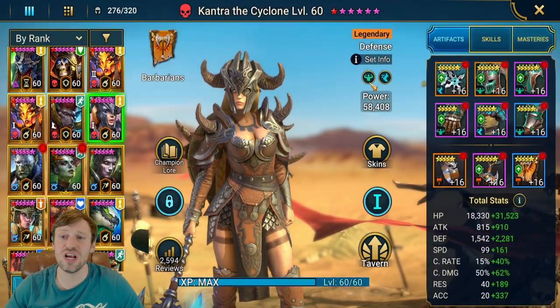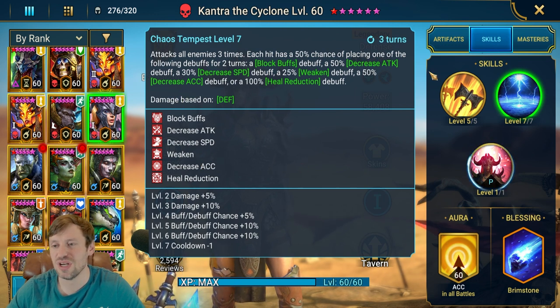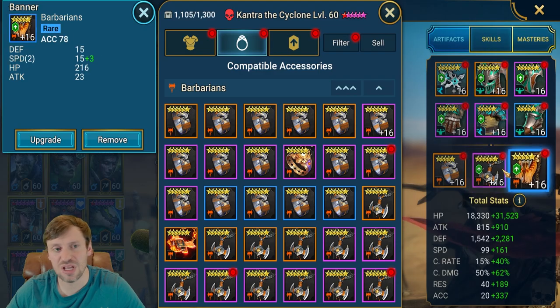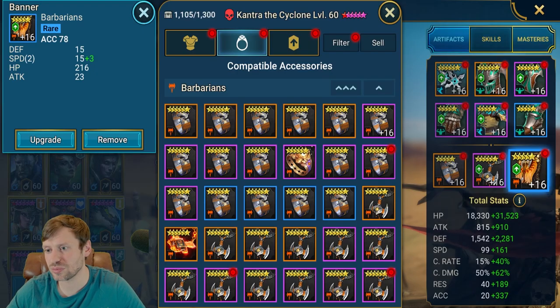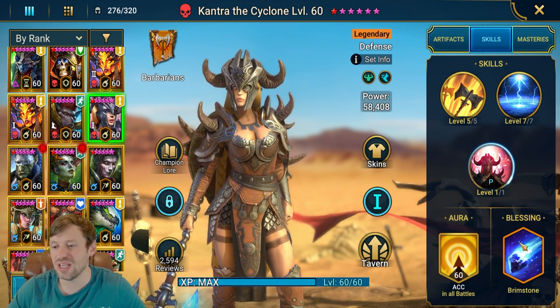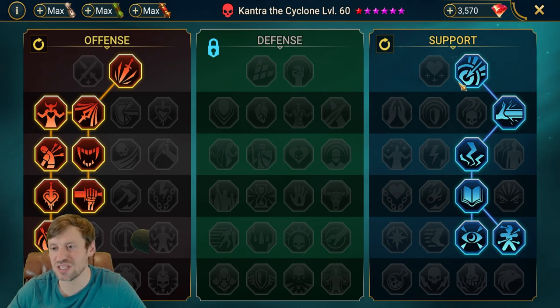Kantra is next on the list — she's really good in a relentless set, letting her cycle abilities quicker and throw out all those lovely debuffs on her A2. She's got HP gloves, defense chest, speed boots, defense ring, HP amulet, and accuracy banner. Stats are HP, defense, speed, and a bit of crit rate is nice for some extra damage, plus accuracy. For blessing, she doesn't really need brimstone — I just put it in there at the time, it's an old build but it's still good enough to get that one key for Brutal. The only important mastery to note is Master Hexer, because she throws out a lot of useful debuffs.